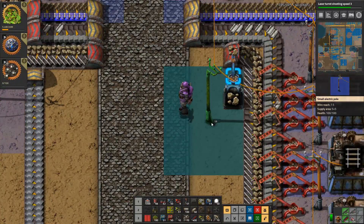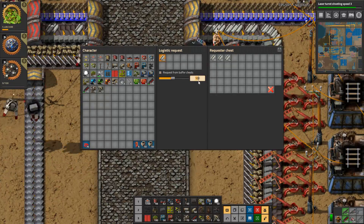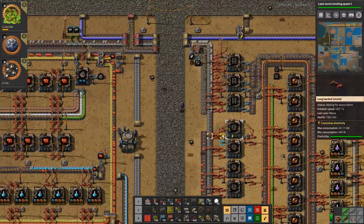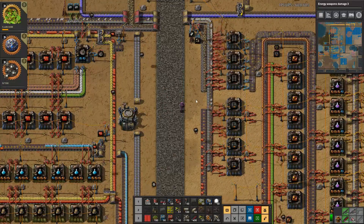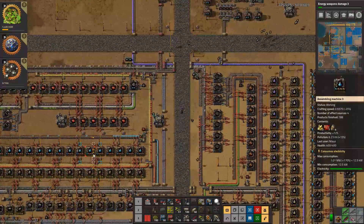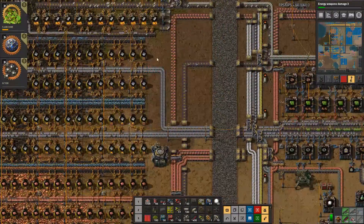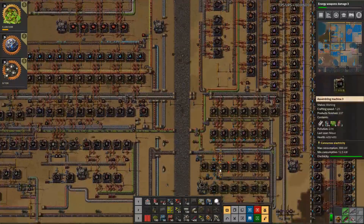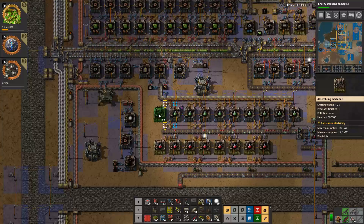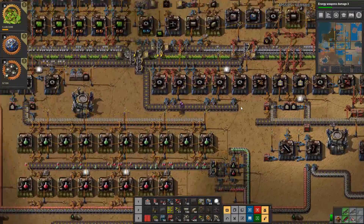That one goes out and gets replaced — 500, let's do that. We've filled this belt up and that gives us more rails. There's also more stuff down here. One area is dwindling on copper — copper is not doing so great, it's probably just everything that's working.